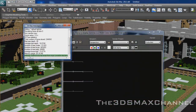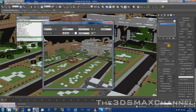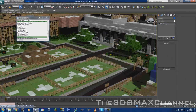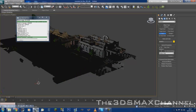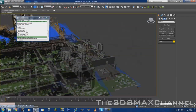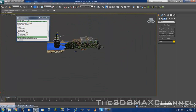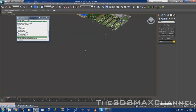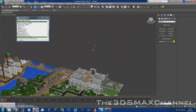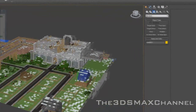Now if you render this, hopefully there we go — it renders with the textures and everything. Of course you could add an omni light or something. The bigger the scene, the harder it is to move around in your viewport. Of course if there's a certain area you're not going to see in your scenery, you can remove it.